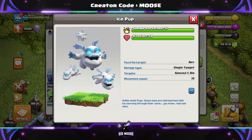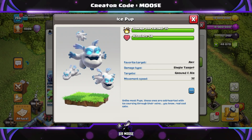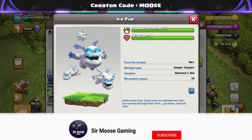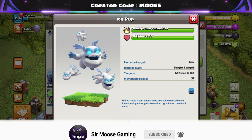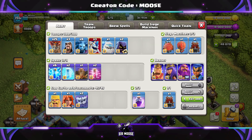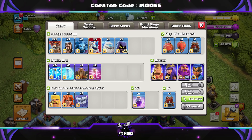And of course it's not just the Ice Hound — we have the Ice Pup as well, quite magnificent. So we're going to check out the army composition first of all, then I'm going to show you an amazing replay where we can see the Ice Hound in action. So here it is — here's the army composition.